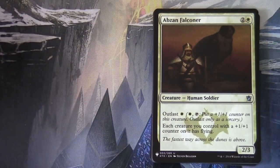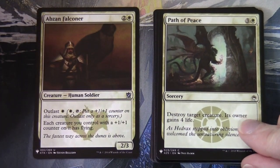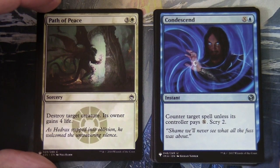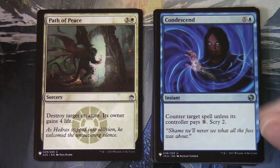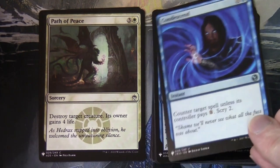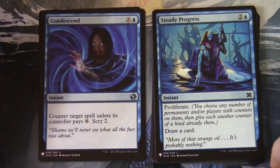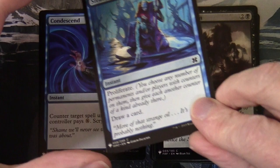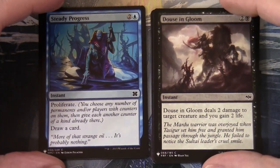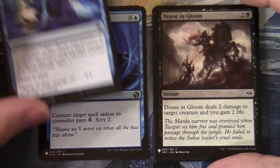Our last pack: Seasoned Falconer, Last Breath of Peace from Magic 25. With the Magic 25 cards they put the set symbol of where the card was originally printed in the centre — just like this one. Condescend. I've seen lots of cards from the Masters edition printings — Eternal Masters, Magic 25, and Iconic Masters, which was what I was trying to think of — Condescend was from Iconic Masters.